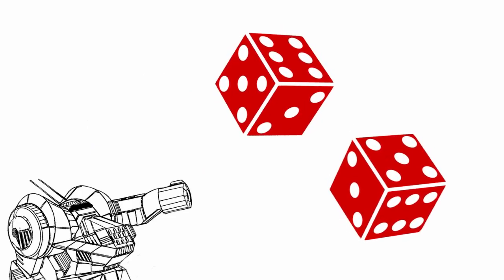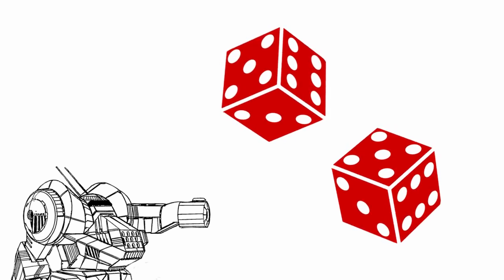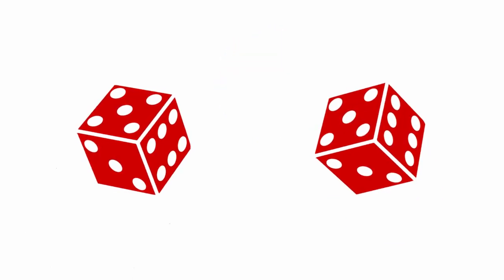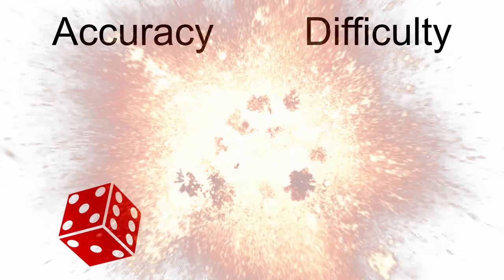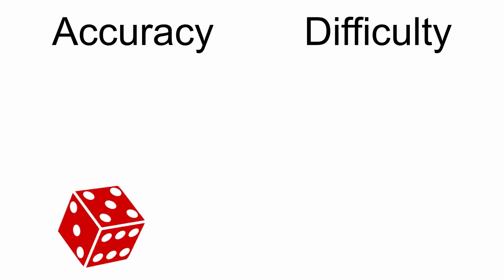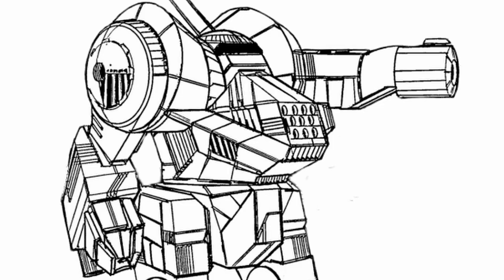If you get multiple accuracy or difficulty, you don't add all the numbers together. Instead, you roll the dice and pick only the highest number to add or subtract from your d20 roll, discarding the rest. And if you have both accuracy and difficulty in the same d20 roll, annihilate them like a matter-antimatter interaction and use whatever survives. If they are all gone, just treat your roll as normal.